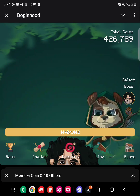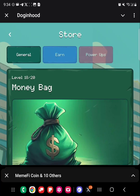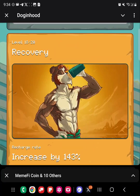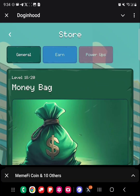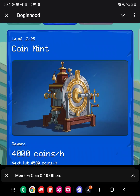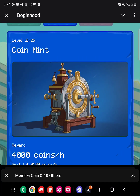You might ask how or why that's happening. When you come to the store, you'll see a new layout — shout out to the team for that, brand new fresh clean layout, the game looks clean. You click on Earn and we have a Coin Mint, so Coin Mint reward.